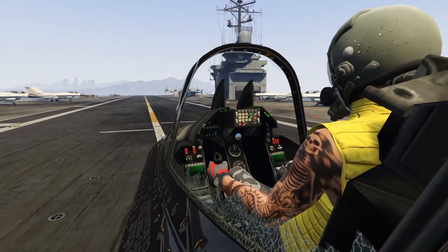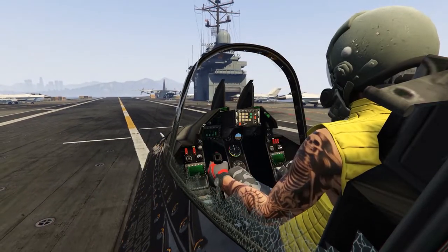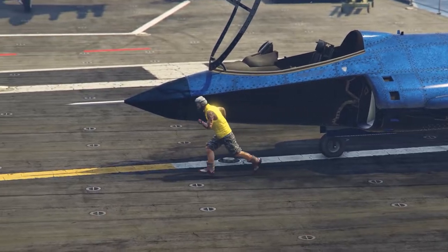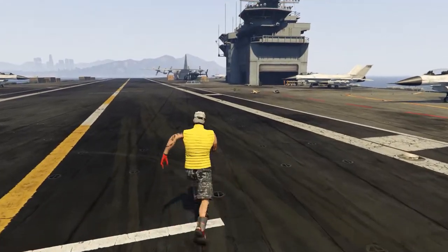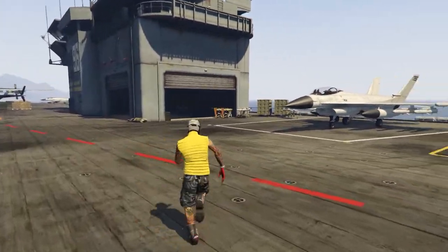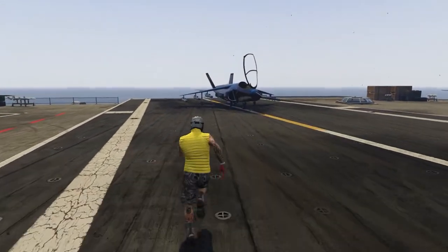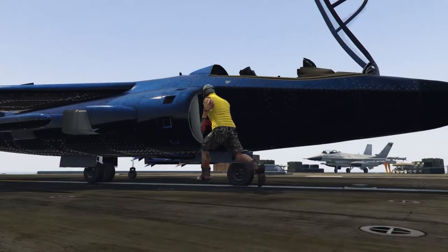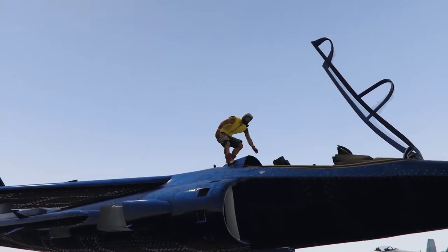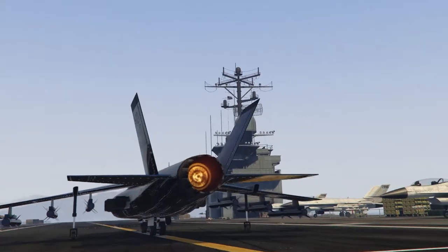I finally managed to land the Hydra on the aircraft carrier. I'm turning it around and lining it up with the runway again to take off — with a crate, of course. There aren't many enemies on the flight deck, so I'm running straight for the crate, picking it up, and flying out. Now you know what to do: hack the computer to bring down the air defense system, and then the aircraft carrier is yours. That's it for this video — I'll fly out in style. See you on the next one!